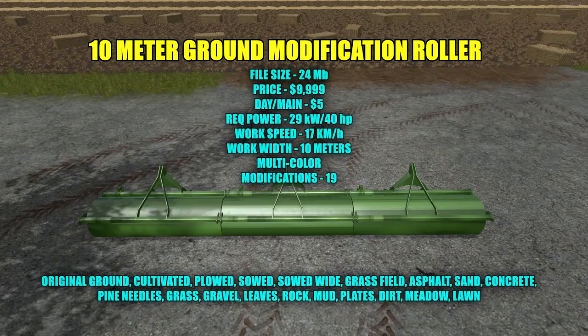This is the 10 meter ground modification roller. File size is 24 megabytes, price in the shop is $9,999 with a $5 a day maintenance fee. The required power to pull this is only 29 kilowatts and 40 horsepower, so pretty much anything can pull that. Work speed of 17 kilometers an hour and a work width of 10 meters.